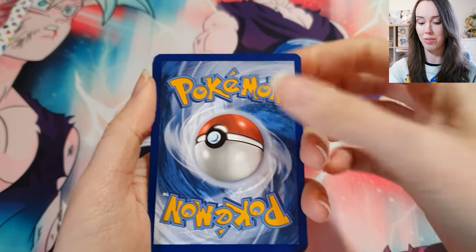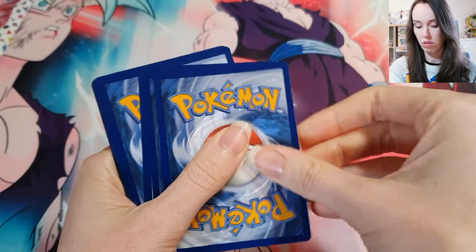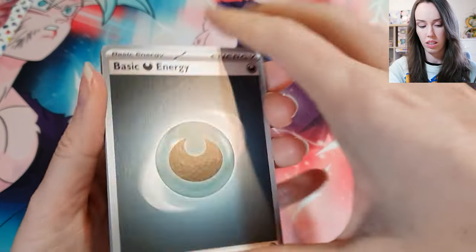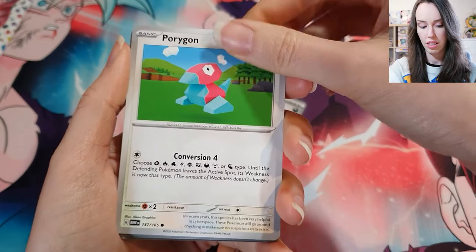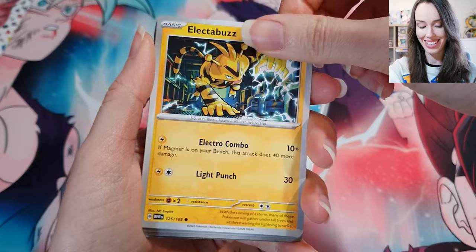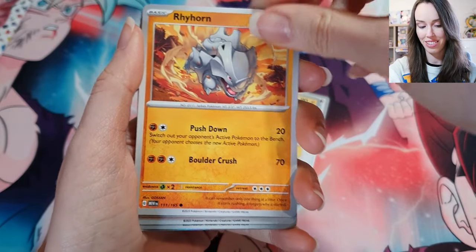My camera is about to die so I need to make these last two packs really quick. Let's start off with some energy. Porygon. Oh, Electabuzz — nice! Rhyhorn — awesome!